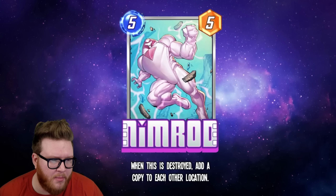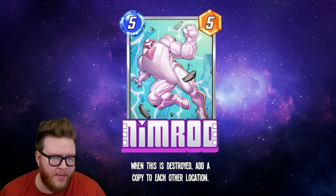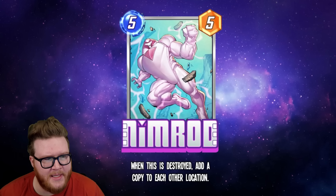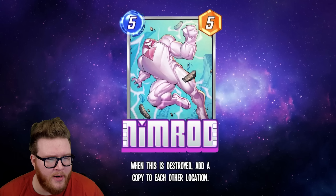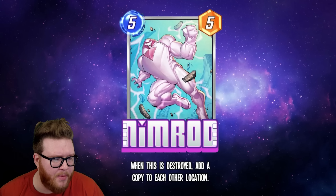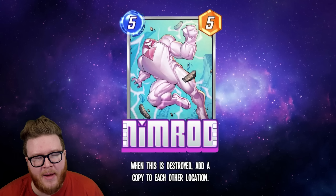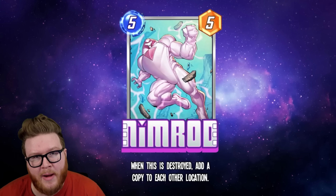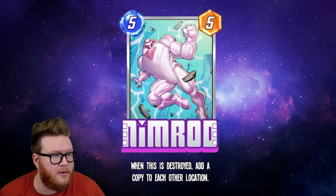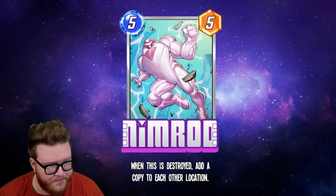Our first card is Nimrod, which is actually a little more accessible because he's the season pass card for the month. Nimrod is a new five-energy five-power card and he reads: 'When this is destroyed, add a copy to each other location.' Not particularly exciting at five power at base level, but if you're destroying this, that's already 10 total power for five energy — that feels a little better. And if you're destroying this multiple times, you can create really crazy cool chains.